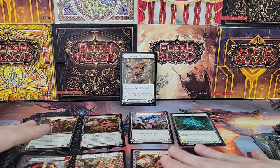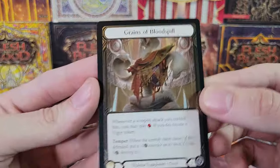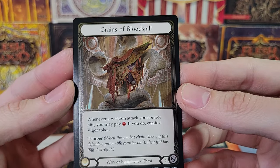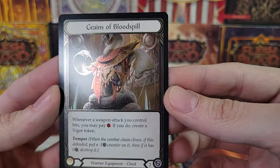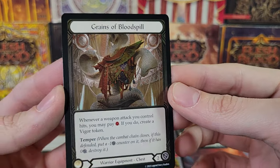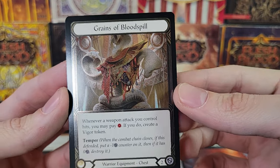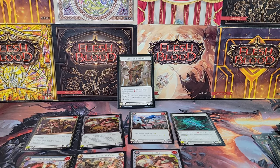Seven Majestics, one of them foil, and then this bad boy. We got a Cold Foil Majestic in our first box and a Cold Foil Legendary in our third, so we are two for three on good boxes. Very nice, beautiful card. That's all I'm planning on doing for Heavy Hitters — I'll see you guys with the next Flesh and Blood set. Thanks for watching, make sure to subscribe, and I'll see you guys in the next video.